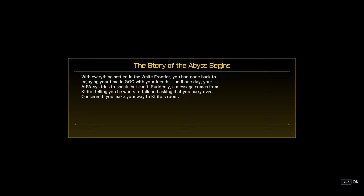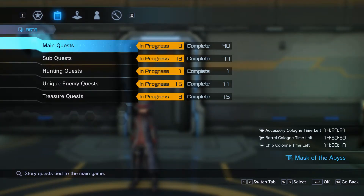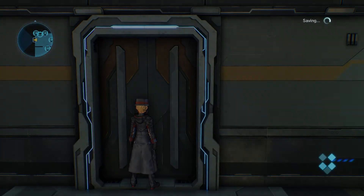With everything settled in the White Frontier, you'd gone back to enjoying your time in GGO with your friends. Until one day, your Arthesis tries to speak but can't. Suddenly, a message comes from Kirito telling you he wants to talk and asking that you hurry over. Concerned, you make your way to Kirito's room. This does happen after the true ending, so it's probably best that you get the true ending before doing this. I did do the true ending before this, so we're good.